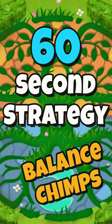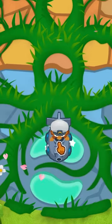Here's a 60 second strategy for Balanced Chimps on Blooms Dd6. Place a Sub right here, and a Dart here on the left.